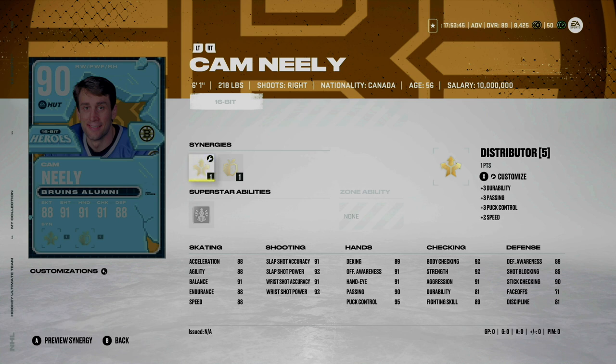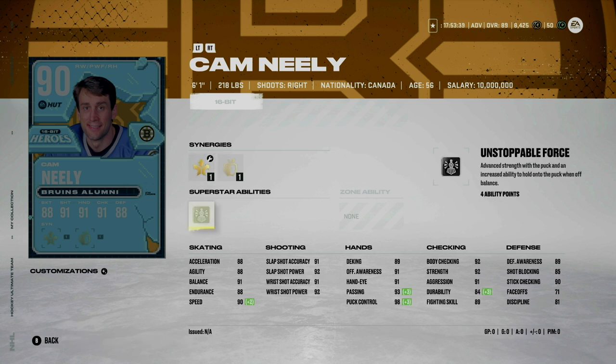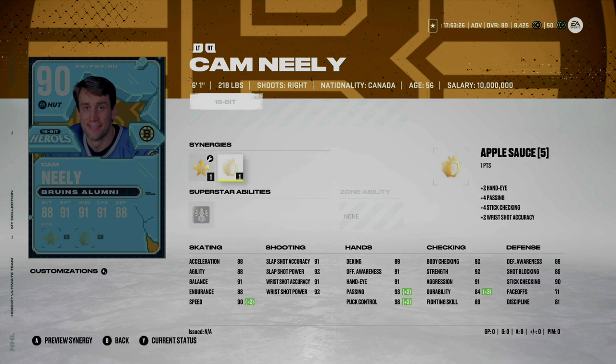Moving on to our honorable mentions that are not master set items. First up we have Cam Neely making his return to NHL 22 at 6'1, 218 pounds. He has Distributor, which would bump him up to 90 speed, and also has Unstoppable Force — not a bad card. I don't know if I'd love him on wing since he's not quite big enough to make a huge difference, but his shot and hands are always pretty decent.